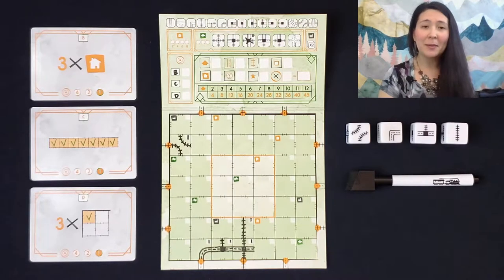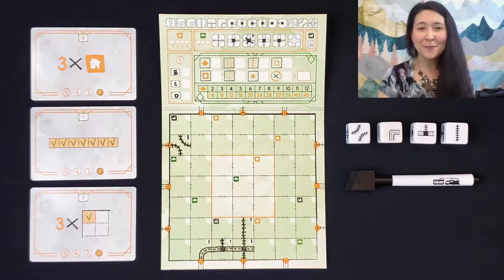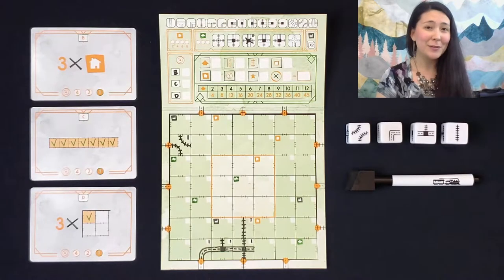You'll also notice that I wrote down the round number up in the top right corner of each box that I've filled out. That way if I need to make any changes before we go into the next round, I can do so and keep track of which routes I've placed. In later rounds, I won't be able to go back and manipulate anything from round one, but this is really handy for making sure that you've used all of your dice.